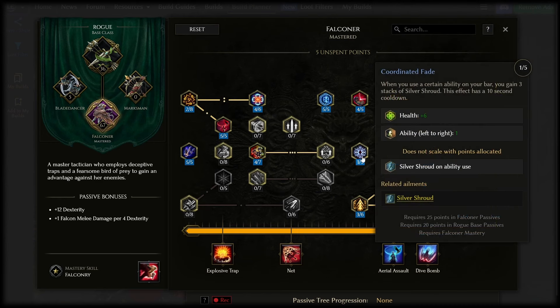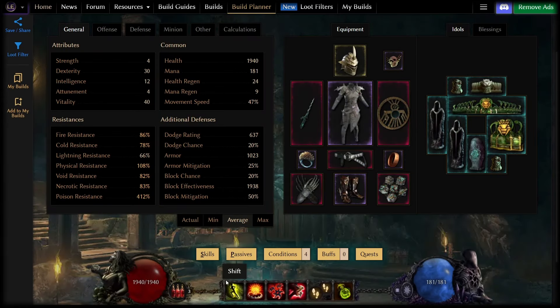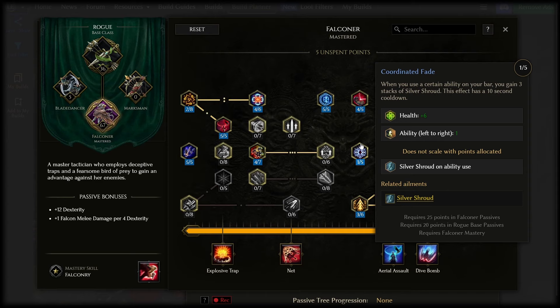Coordinate Fade is a really weird node but it's kind of amazing. Put one point in it and your first skill slot — that is the first one on the bar — will give you a silver shroud when you use it, a guaranteed dodge of any attack. I use shift in my first slot, but use whatever you like. There's a 10-second cooldown on this so I find shift kind of perfect — I usually use it when I want that dodge either engaging enemies or escaping something nasty.